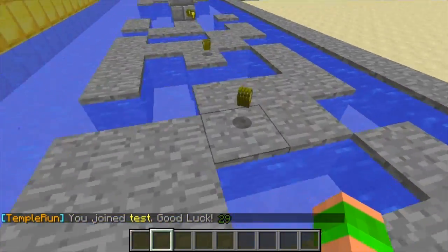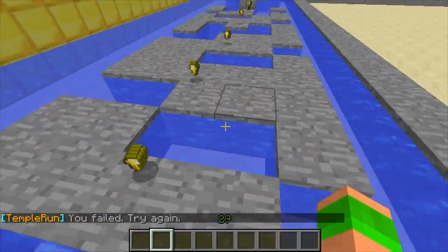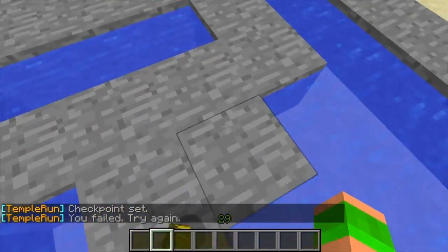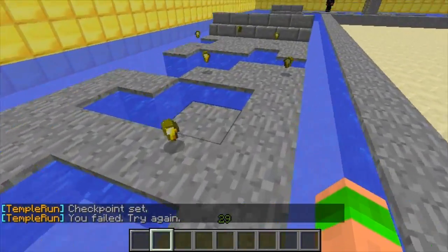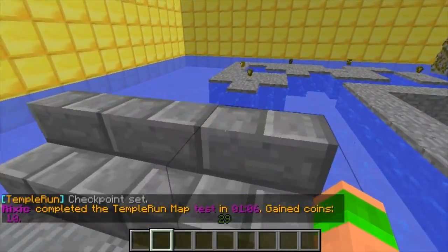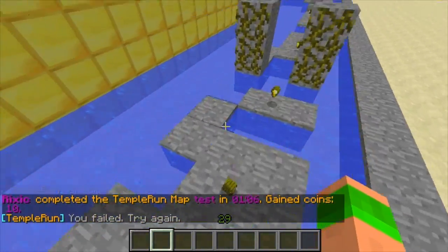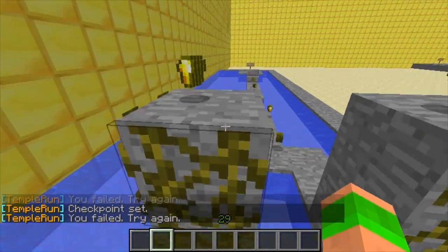You can actually change the speed you run at as well — this is done in the config file. The problem with changing the speed is obviously the faster you run, the harder it gets, but the further you can jump as well. So you need to make your course around the speed you can run. As you can see I've got a checkpoint — you failed. You keep running and try and make your way around. You are allowed to stop briefly, unlike Temple Run, but you can't stop for long — I think there's about a 2-second gap, and if you wait longer than 2 seconds you'll actually be kicked out of the game.